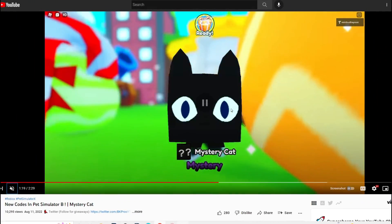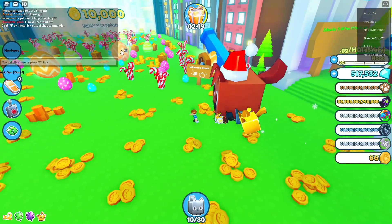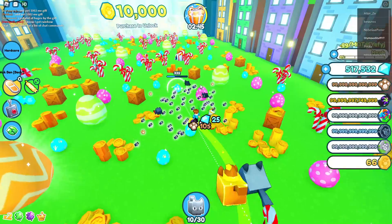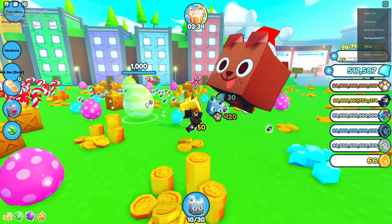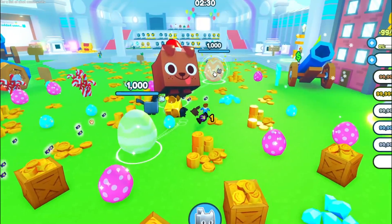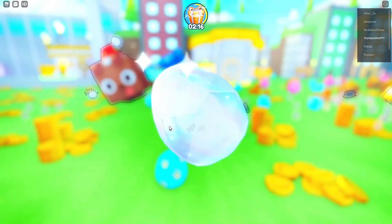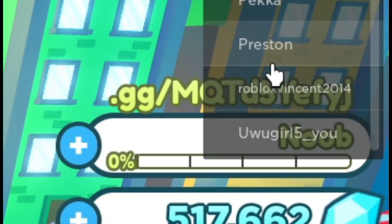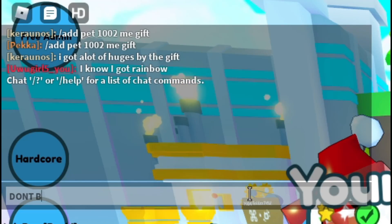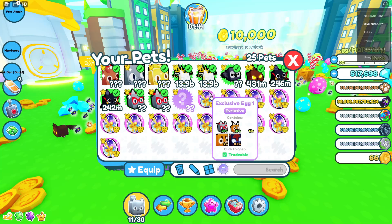So give this guy a subscribe — go subscribe to this guy after you subscribe to my channel. He has a mystery cat! We got a whole bunch of eggs in the shop. Whole bunch of eggs have been released — let's crack these open. It's like the Easter egg hunt, isn't it? Why are there so many eggs and candy canes? Let's crack this egg open. That gave us nothing. Let's get this mystery cat that everyone's talking about. Let's also hatch another exclusive egg. It's going to be a super cat again. A Slepnir. Why is Preston in the game? Preston, don't ban me from this game!